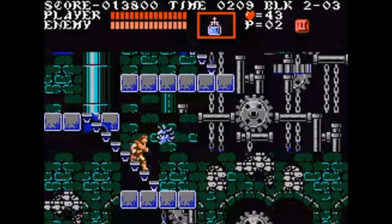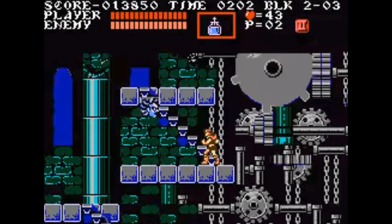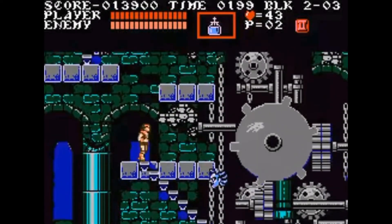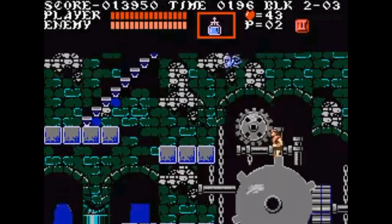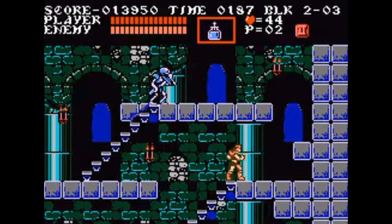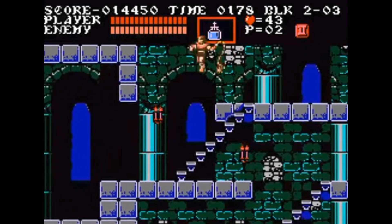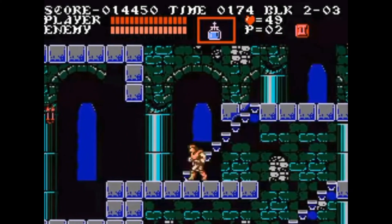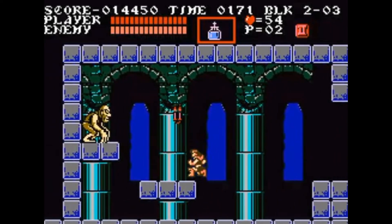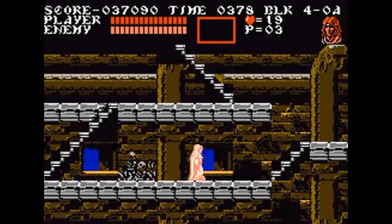In regards to controls, it's business as usual — nothing has changed from Castlevania 1. That means from time to time you're going to deal with somewhat stiff controls with precise jumping mechanics, as well as finicky control schemes on staircases. Going up and down stairs in these Castlevania games, you'll often get hit by enemies and won't be able to attack — it's annoying. Also, if you get hit by an enemy, be aware you will get knocked back, and you might fall to your death. Other than that, the controls are pretty on point — it's just old-school style.